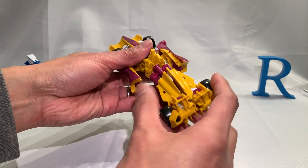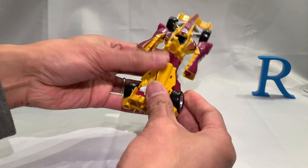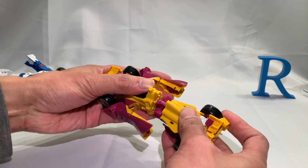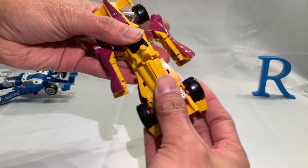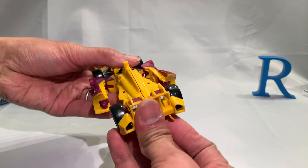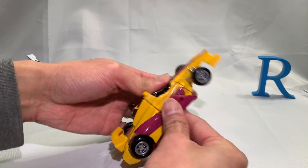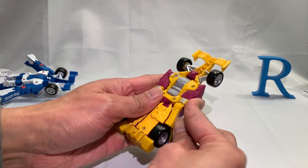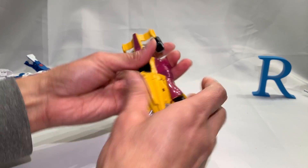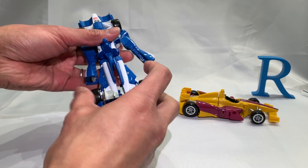Just push it up and tab it in right there. Last but not least, fold down the arms at the shoulders — this guy is so tight. And more or less, there's Drag Strip for you. Let's do Mirage again so you can compare them.